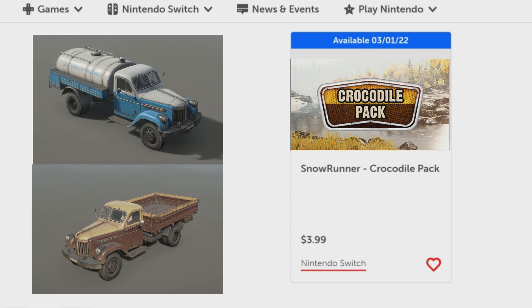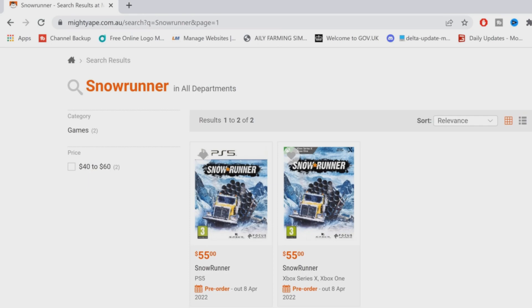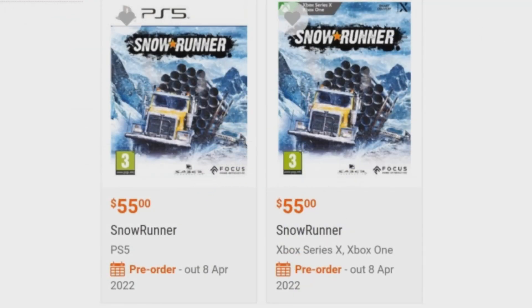The next release date is for the next-gen update, which has been long awaited — a bloody long time. They're saying that's going to be the 8th of April, and you can see more and more websites showing this. There's actually going to be a specific next-gen update version of the game you can buy instead of the standard one. We know that has to come with Season 7, which tells us Season 7 is also going to be on the 8th of April.